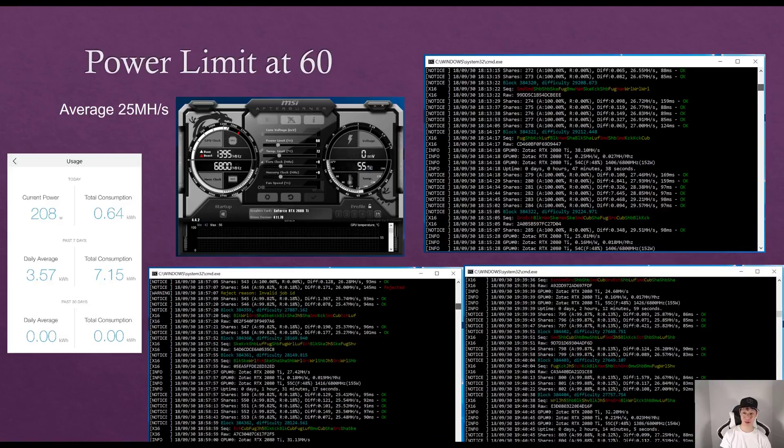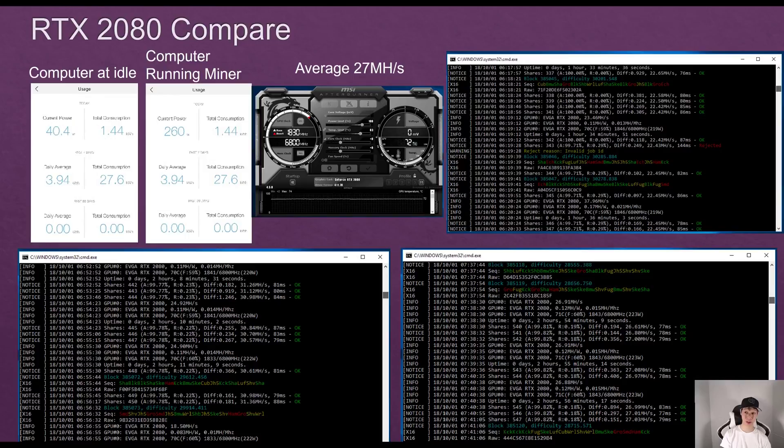At the power limit set to 60%, I was averaging around 25 megahashes and consuming around 208 watts — this was the biggest drop in hash rate. To compare with the RTX 2080 on my test bench, which idles around 40 watts, mining Ravencoin it was consuming around 260 watts and averaging around 27 megahashes.